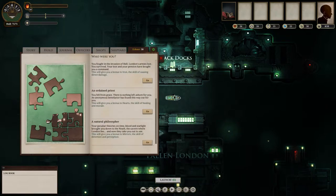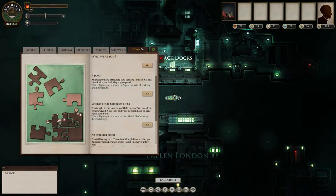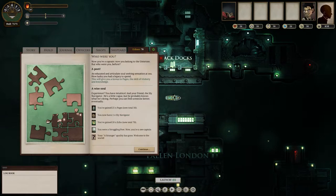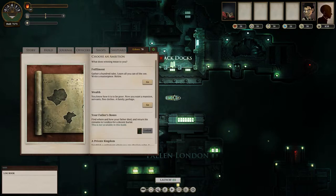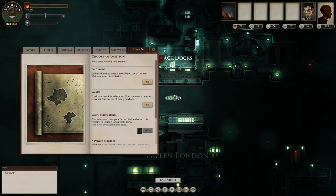There's a whole bunch you can choose from, and I believe you can unlock even more. We're going to go with Poet, which allows me to gain a bunch of stuff — Echoes is like the money in the game. Then we get to choose an Ambition, which is basically what you're going to do in the game. I believe these are randomized each time.